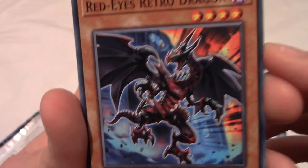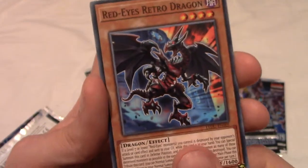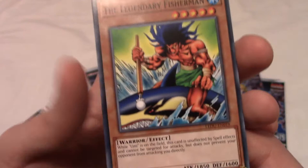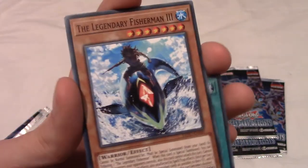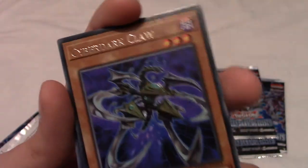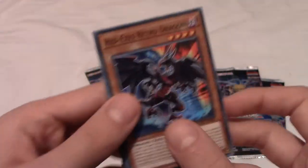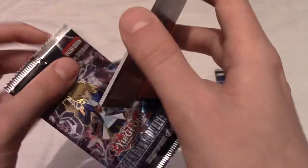Pack four: Red-Eyes Retro Dragon — really cool, massive effect. And Legendary Fisherman! This is a pretty good pack — Red-Eyes, Legendary Fisherman, Red-Eyes Fusion. Must be the Legendary Fisherman 3. The packs seem slightly themed. Rare is Cyber Dark Claw again, which we got before. Two Legendary Fisherman and two Red-Eyes cards — that was definitely the highlight so far.